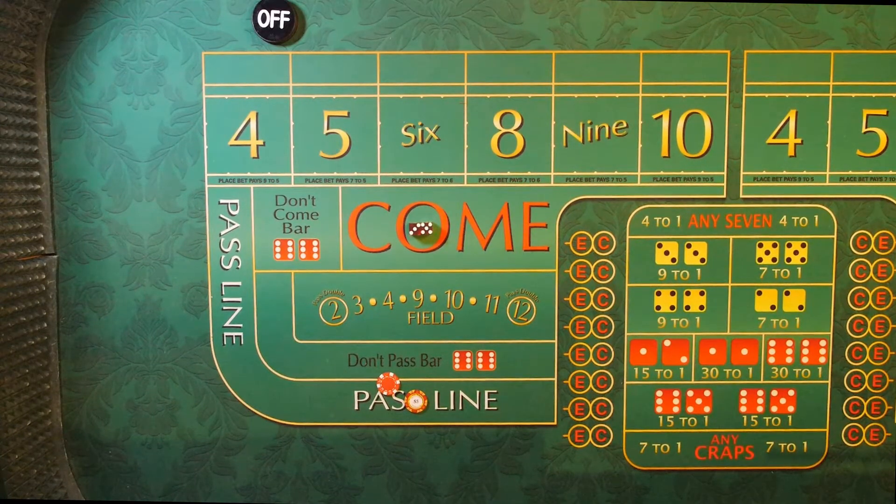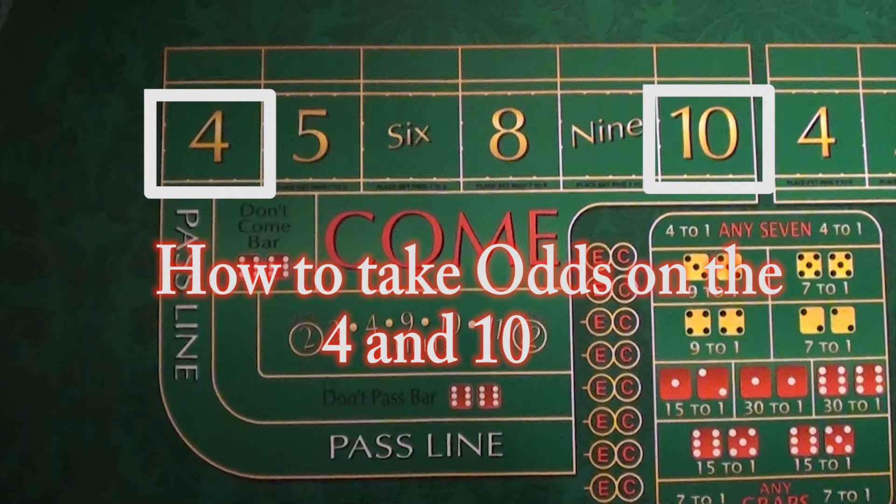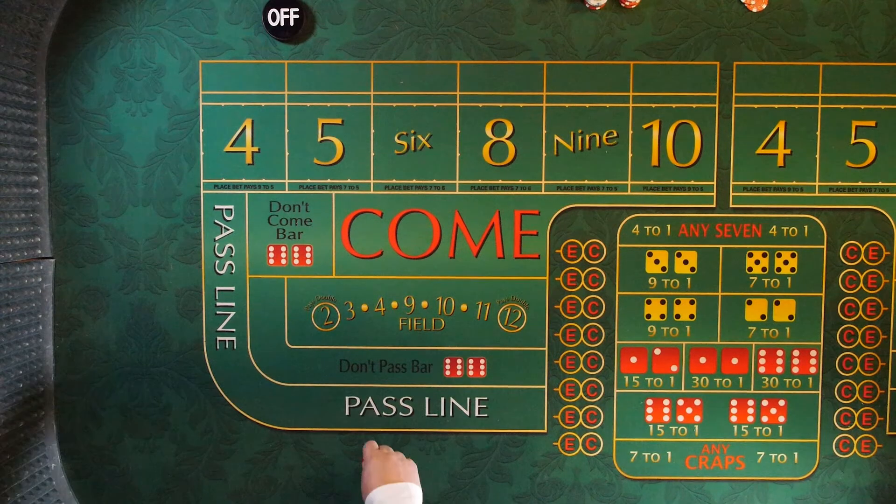Now you know how to play the basic game of craps. Let's look at placing odds — taking odds. Have you ever been at a race track and got a tip on a hot horse, or at a casino where someone tells you a slot machine is paying out? Taking the odds bet on the pass line is the best bet in the house.